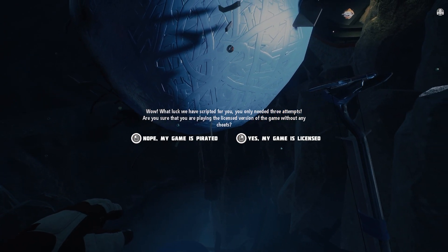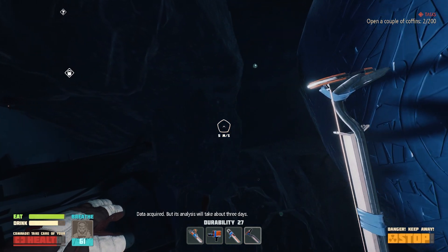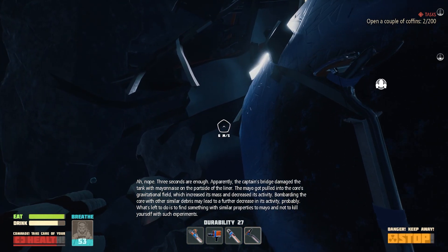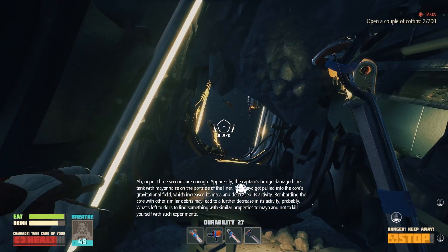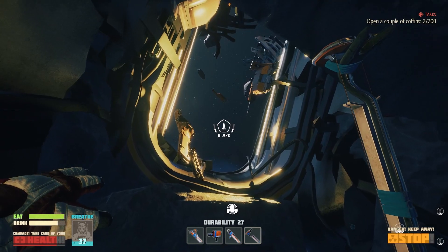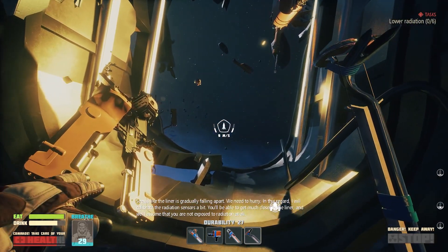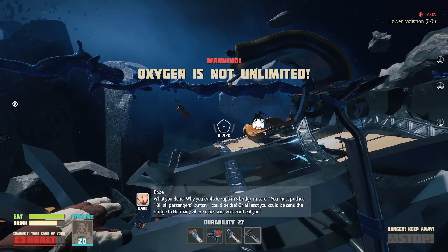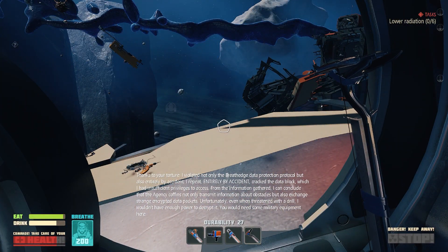We have scripted for you — you only need three attempts. Okay, yes — my contribution to the industry. Data acquired, but its analysis will take about three days. Nope, three seconds are enough apparently! The captain's bridge damaged the tank with mayonnaise on the port side of the liner. The mayo got pulled into the coarse gravitational field, which increased its mass and decreased its activity. Bombarding the core with other similar debris may lead to a further decrease in its activity. Probably what's left to do is find something with similar properties in mayo and not kill yourself with such experiments. Let me get some air here — oh my gosh, that is great.